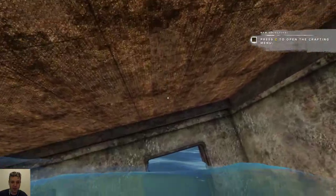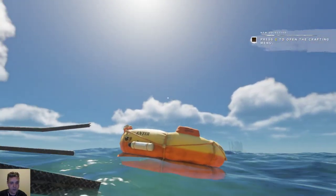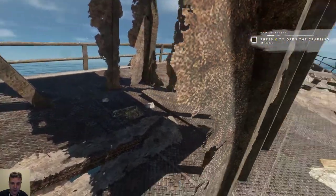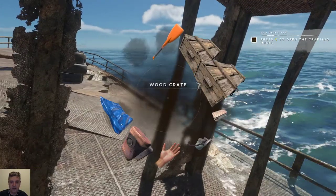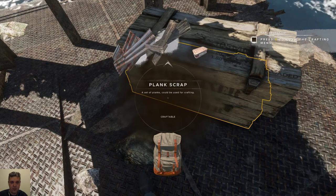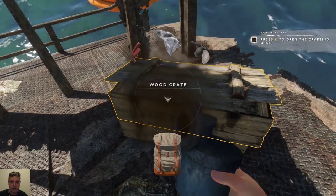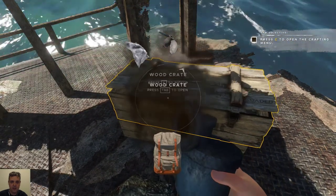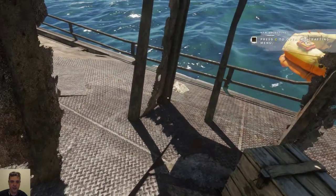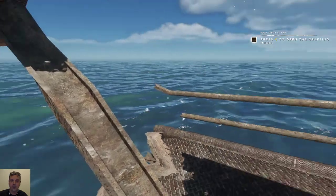That fills up our inventory. Let's climb on top of this rack first and do some quick inventory management in the shade. Let's see what I need — I'll keep this, it will stack so that's fine. No use for the gun yet as far as I know.